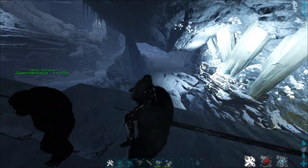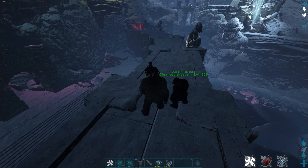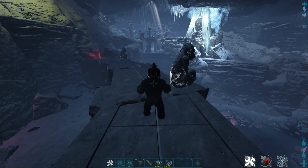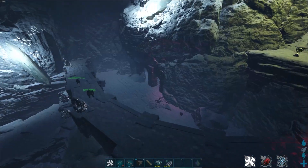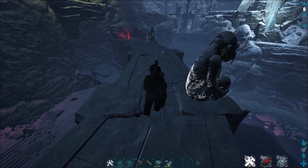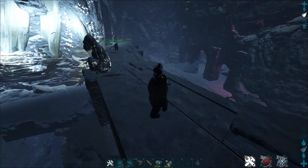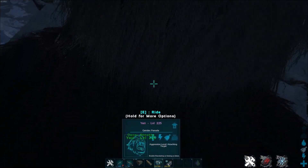Besides that, it is force tameable, and then it works like every other Gigantopithecus — so it can throw you. It also has its normal attacks and it can jump, so nothing special there. And you can also cryo it.